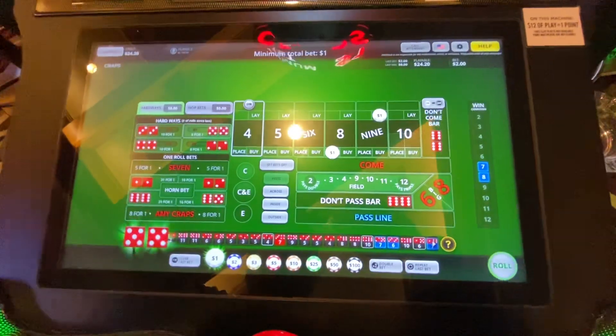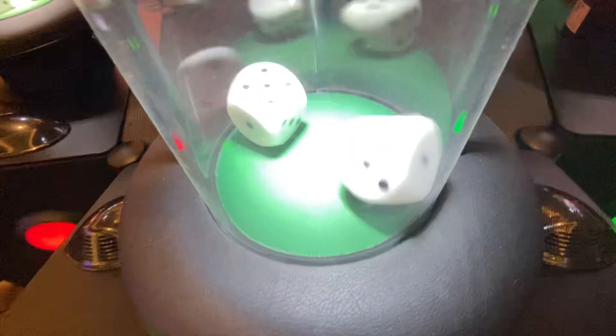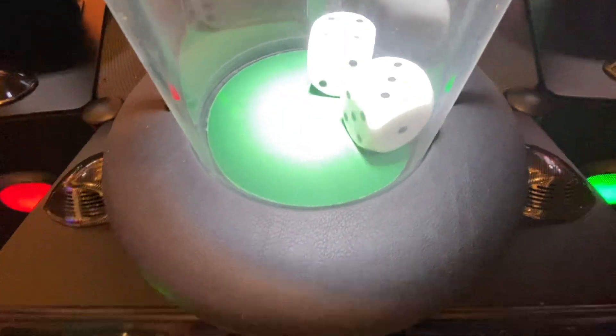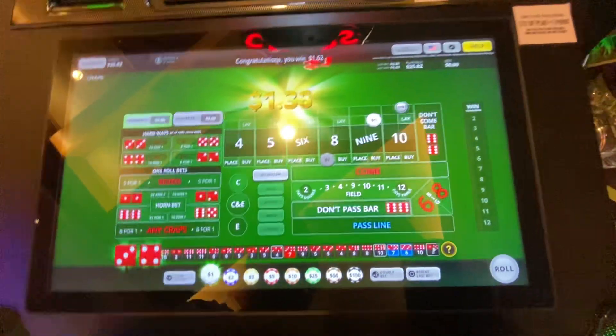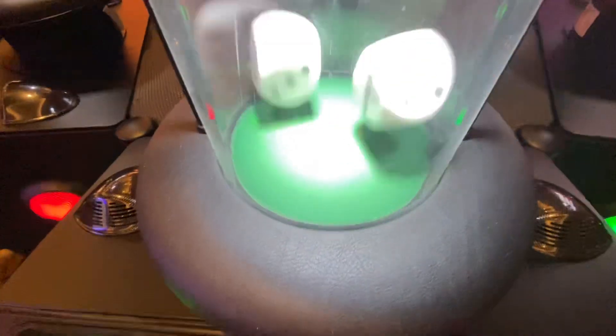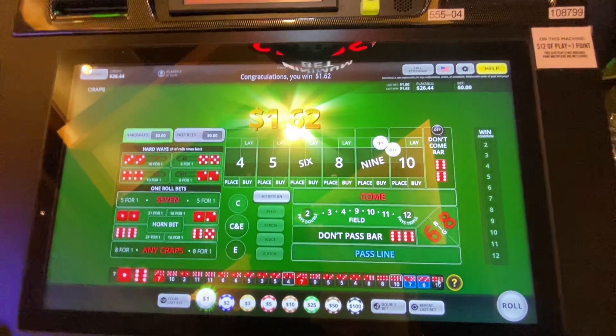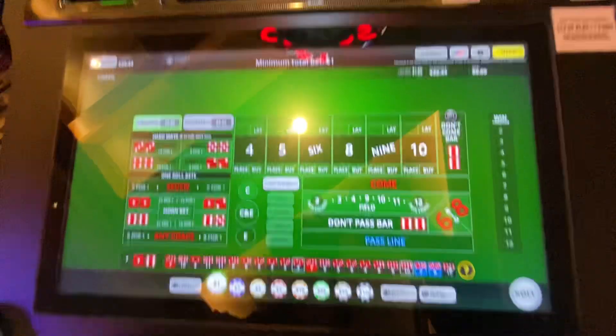Missed that nine, looking for that eight. We don't lose — that's a good thing, we brought down the units, only going to lose like 40-something cents. We're going to go with the lay on the nine, try to get that seven to show, give us back the units. There we go — that puts us up to $26.44. Let's rinse and repeat — why fix what's not broken?